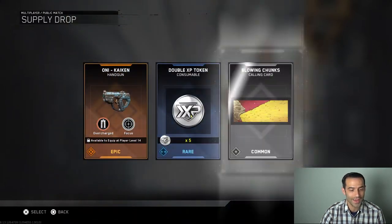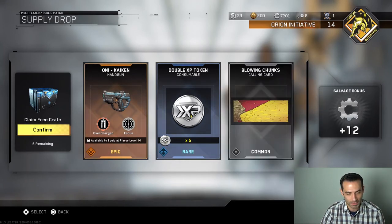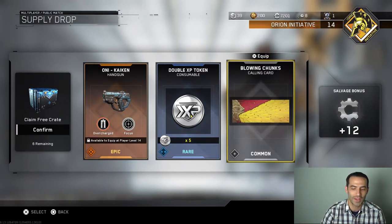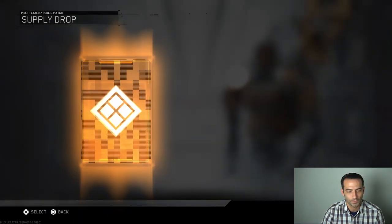We've got an Oni Kaiken epic overcharge with Focus — I don't have that one, and I actually just prestiged so I can't even use it yet. We got five double XP tokens and a Blowing Chunks calling card with 12 salvage. The Oni Kaiken makes all one round — that looks awesome. We're gonna be using that one for sure at level 14.